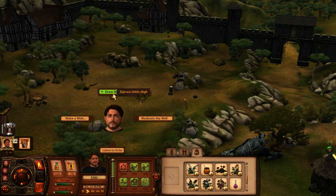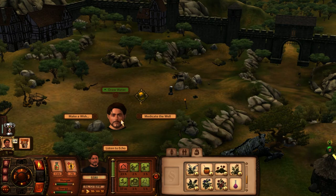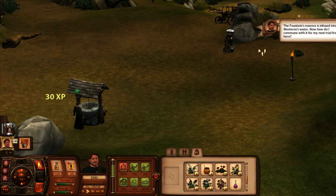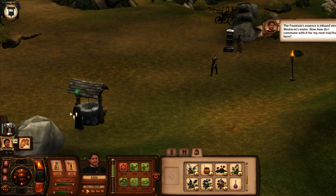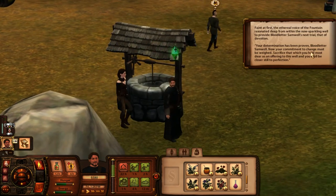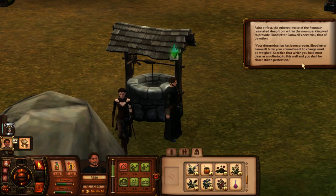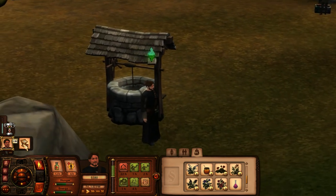We found the fountain and I have to mix this essence of the fountain into Westeros' water so I can receive my next trial. Would adding this to the town well work? Let's go ahead and infuse it. Infused with legendary fountain water. Fountain's essence is infused into Westeros' water. Now how do I commune with it for my next trial from here? I'll commune with the fountain. In a verse, the ethereal voice of the fountain resonated deep from within the now sparkling well to provide Bloodletter Samwell's next trial — that of devotion. Your determination has been proven, Sam. Now your commitment to change must be weighed. Sacrifice that which you hold most dear as an offering to this well, and you shall be closer still to perfection.